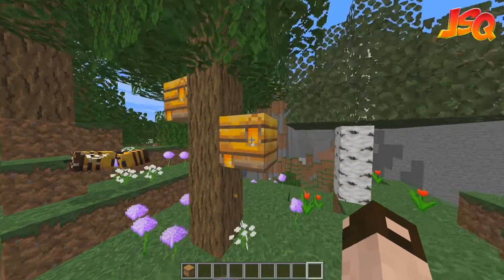That's aggravated them because I haven't put a campfire down. They've gone all red-eyed and not very nice. So yeah, you want to put a campfire underneath if you want to collect honey.